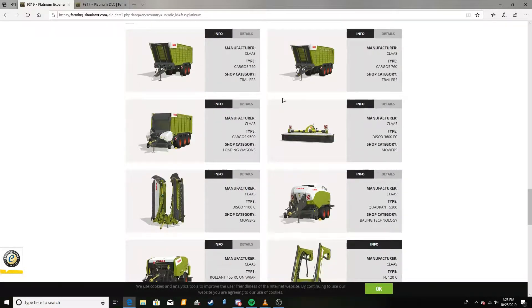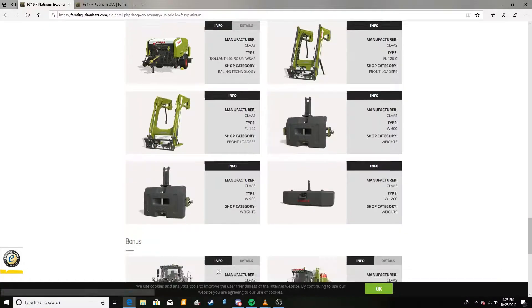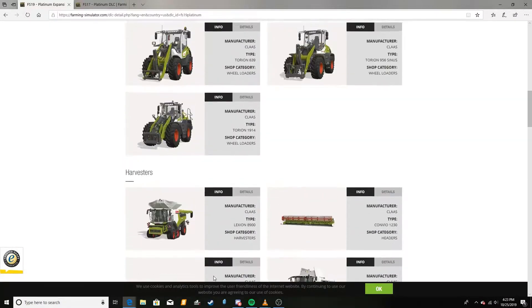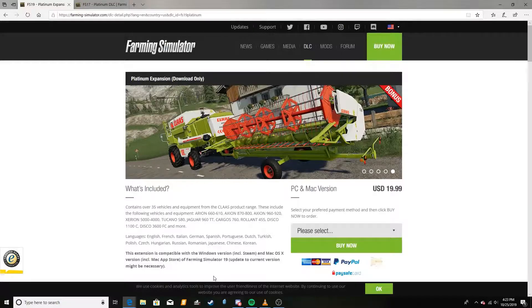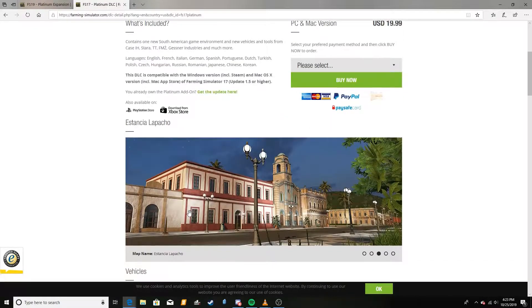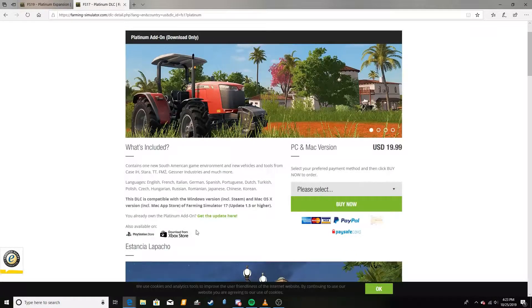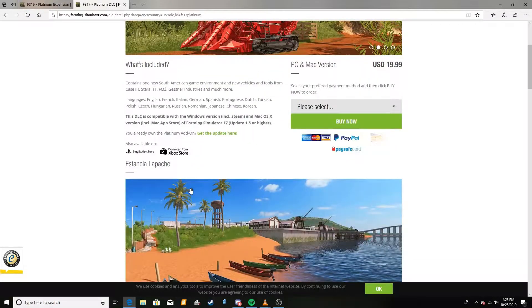I like the idea of a Claas DLC — that's not what this video is about, I think it's a great idea. The issue I have is I feel like this DLC should have been done as a separate DLC, because in previous versions, like the 17 version, whenever a Platinum expansion would come out they would always add a new map and usually a new crop, such as Sugarcane in 17. I think 15 was Sunflowers, but don't quote me on that.